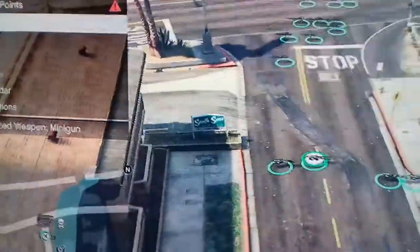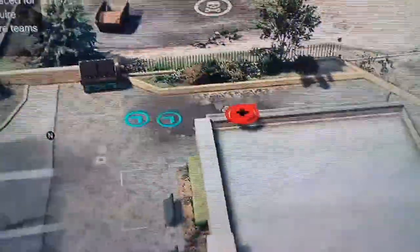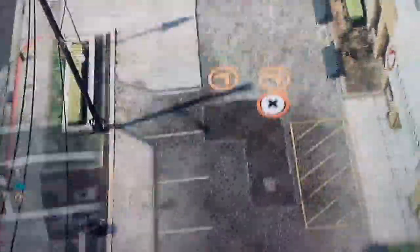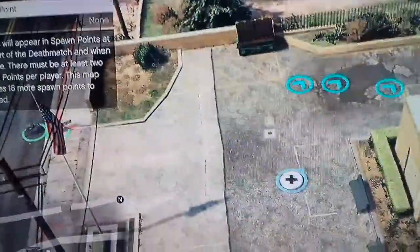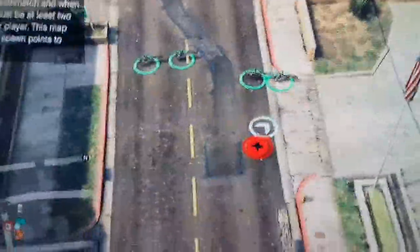I'm going to put a couple down there, and then I'm just going to do the rest — like team start points. You do get two teams here. I'm going to move over here for team two, and then you just need the spawn points. You need at least fifteen spawn points, as it says. You don't need fifteen though because I put one down there. Just spread them anywhere.